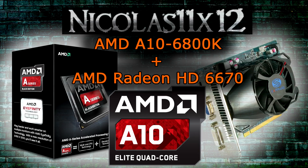Welcome to the Nicholas 11x12 technology. Today we're looking at the AMD A10-6800K APU that runs in the dual graphics mode with the AMD Radeon HD 6670 discrete graphics card. Now you might be asking, what exactly is a dual graphics mode?